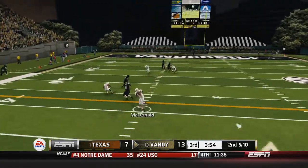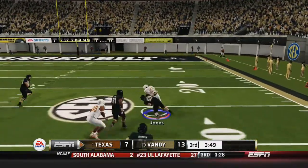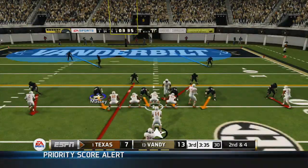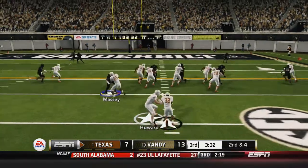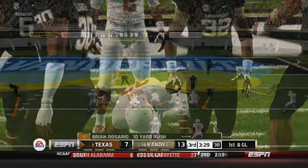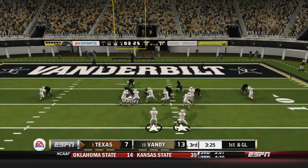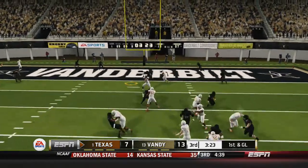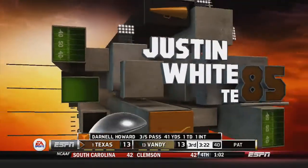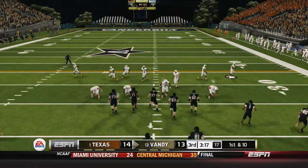I drop back to pass and every time I throw it in there, this is what happens — a pick. Jones stops him short from the pick-six. Another turnover; I try to force it in there too much and they always jump the route. They get the ball, and a couple plays later there's a huge rush by their running back. They went no-huddle the whole game — since when does Texas do no-huddle? He drops back, finally hits his tight end, gets in for the touchdown to take the lead 14-13.